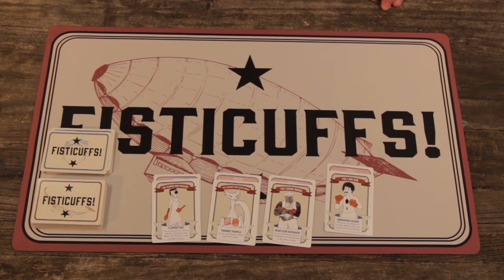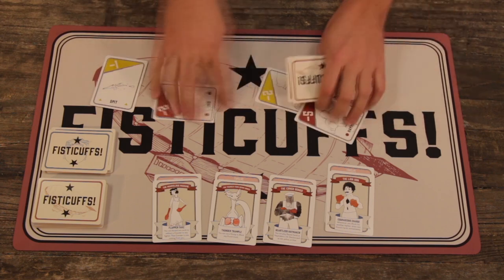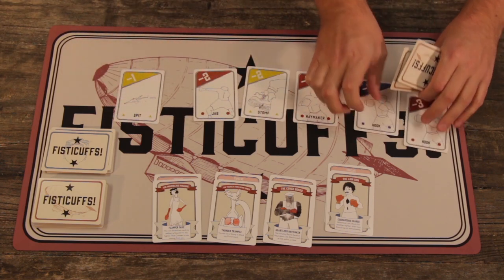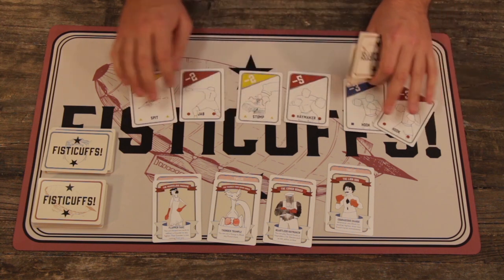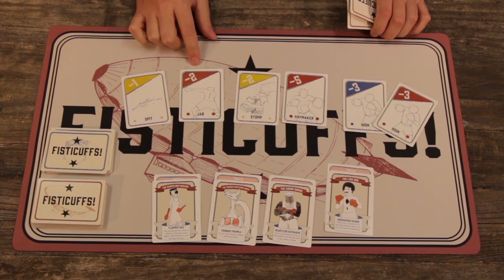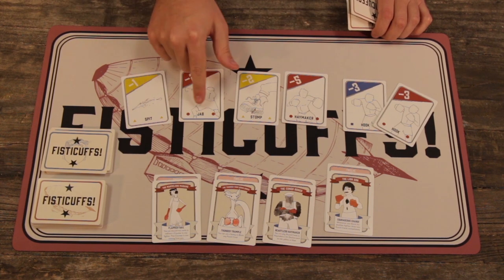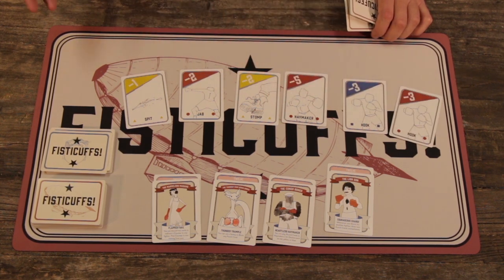Now the game is simple — it's basically Uno meets The Hunger Games. When the game starts, each fighter is dealt five punch cards, which kind of look like this. You'll note a couple things about these punch cards: their color, which comes in red, yellow, and blue; the type, which includes spits, jabs, stomps, haymakers, hooks, uppercuts, headbutts, and more.